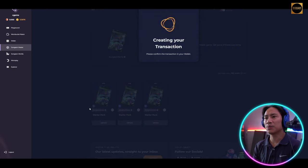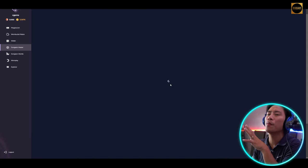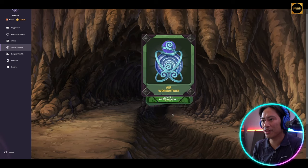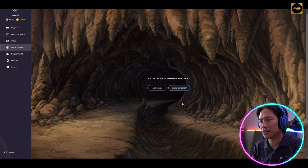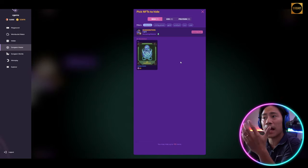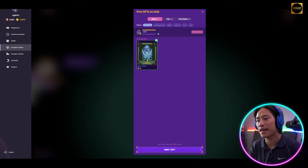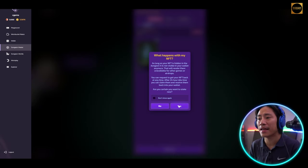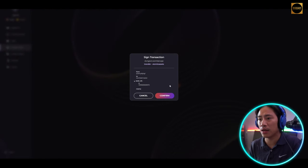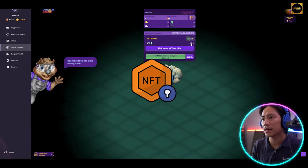Let's unpack this NFT. Click on Unpack, confirm the order, and it'll start processing. There you go — click Open and see what we get. We got some stuff here: starter, starter, starter. Now we already have our NFTs. One of the NFTs from unpacking will add mining power and staking power in Dungeon Master.